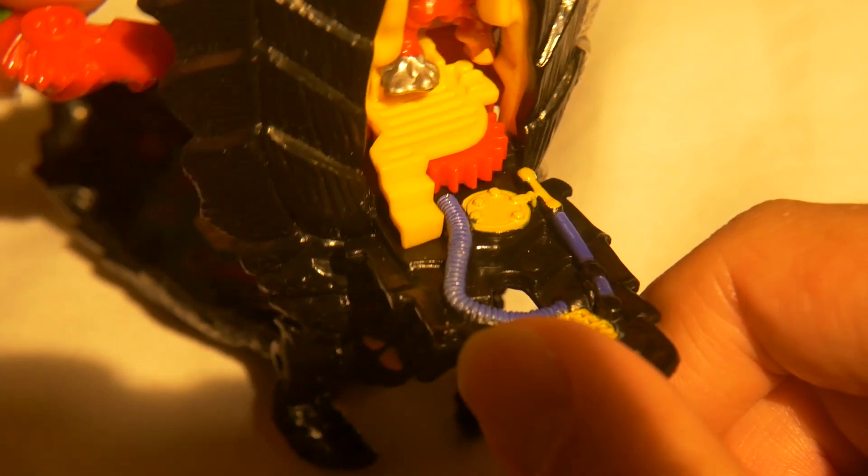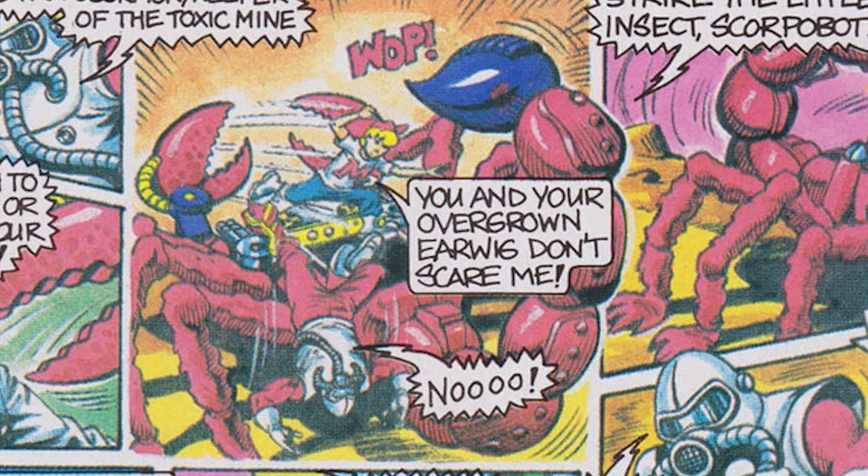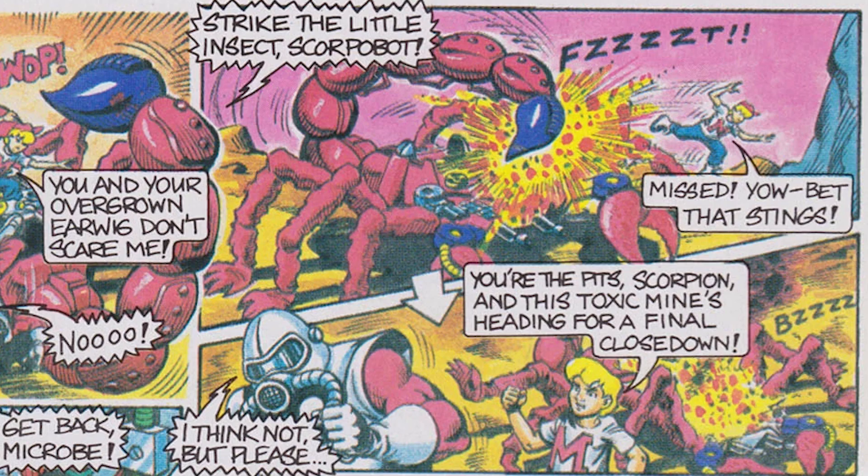The comic strip makes good use of all the machinery and moves at whoops speed. The story starts with Max entering the toxic mine. He gets spotted by Scorpion who unleashes his crazy dialogue, and he orders Scorpibot to try and take Max's head off. But Max avoids the machine and manages to deck Scorpion. Scorpion orders his Scorpibot to sting Max, but Max dodges the tail and the Scorpibot machine ends up destroying itself.